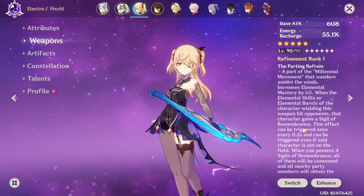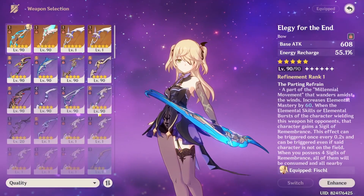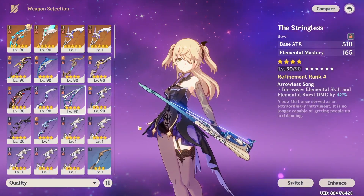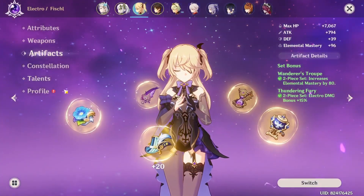She's right now using Elegy of the End because it has ER and also buffs EM. My Stringless isn't R5, so I'll just stick to Elegy. Then her artifact set is Wanderer's Troupe and Thundering Fury.